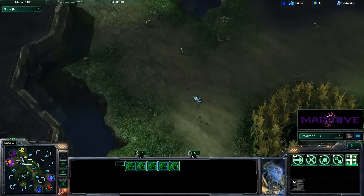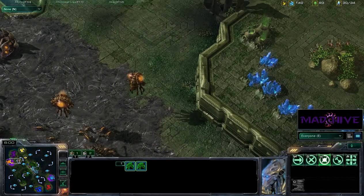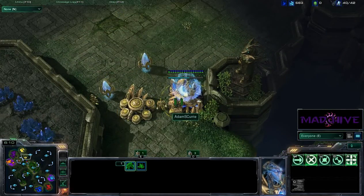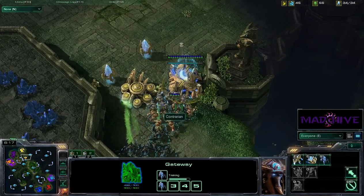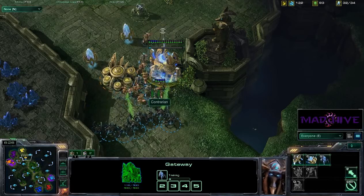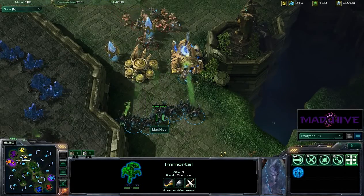It looks like we are heading for the walled-off section. If we'd gone the other way, there's nothing to defend. Adams Curie has an observer out so he'll see us coming, but it'll be too late. He's going to try to pump some Stalkers, but the Zealots are now at the front door with Roaches beside. This wall is looking pretty vulnerable — I don't think they've got anything to defend this right now. We're streaming through. There's an Immortal out, which won't do well against the Zealots but will be amazing against my Roaches.